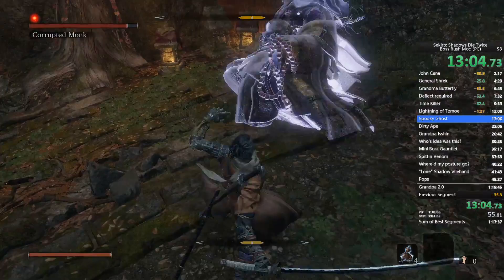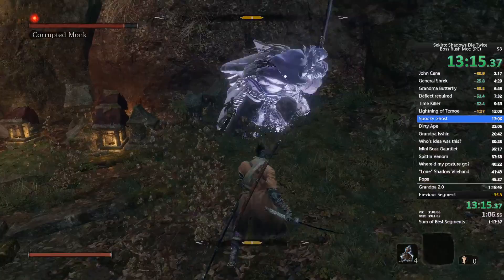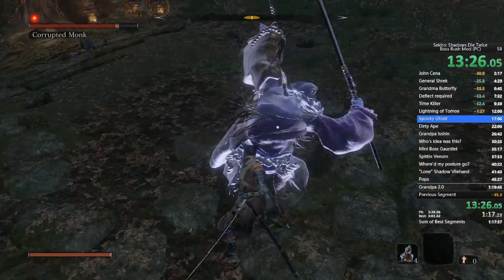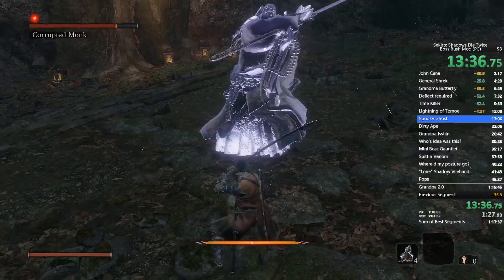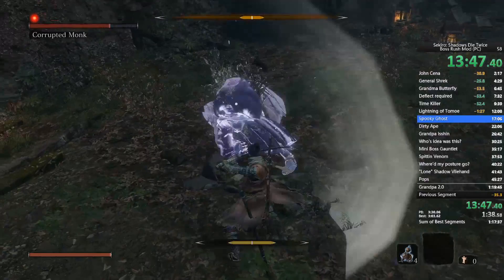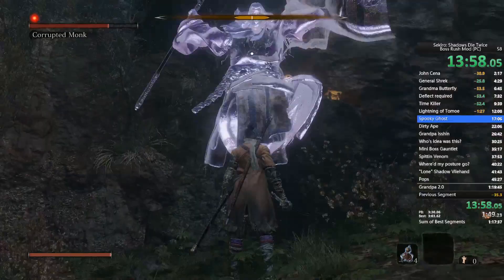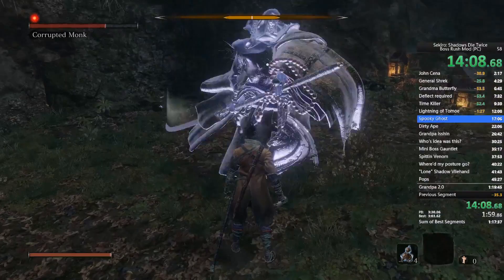You need to wear her health down to even have a chance of breaking her posture to get the kill. Watch for her random unblockables — she likes to throw those out. Also watch out for the spin: you don't want to get caught in it unless you can deflect the whole thing, because it does not feel good.